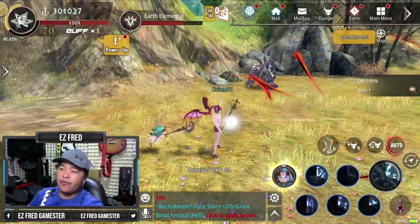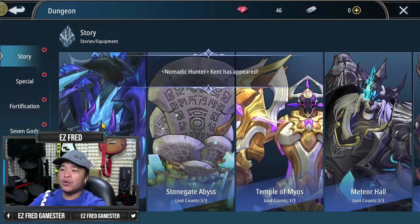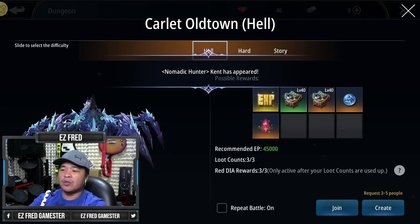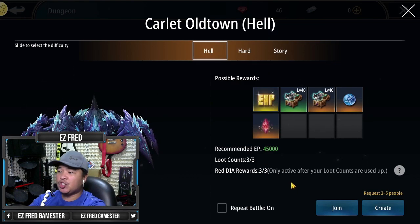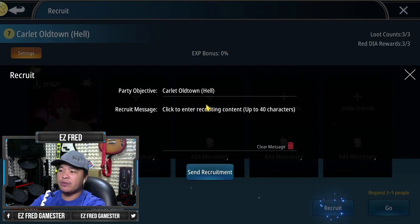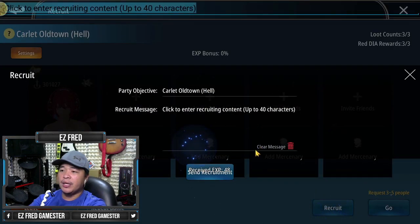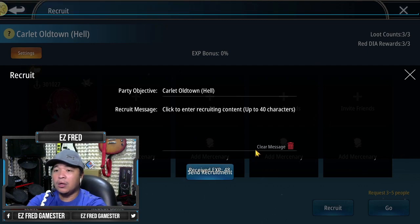The first thing that you have to do is of course be the party leader. Go for the lowest one which is Scarlet Old Town. As long as the recommended EP is met and you can finish the dungeon, go ahead and do it — you'll be the one to create. And then you just need to recruit members, but when you recruit members, make sure to include this message. Type it all caps so everyone can see: 'All run, don't leave.'